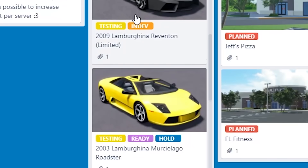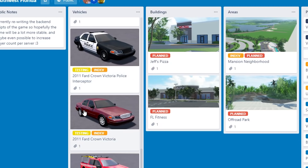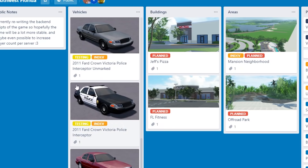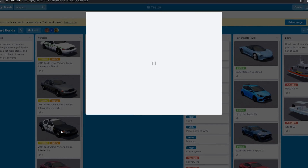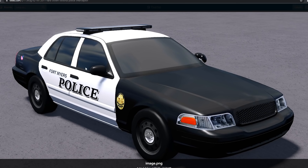Here we are on the trailer. As you can see, we've got a lot of vehicles on the way - it's really cool to see. Let's start off down here with the new police cars. We've got a 2011 Ford Crown Victoria - just a normal police car.